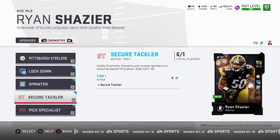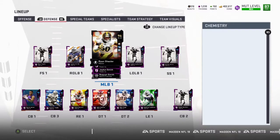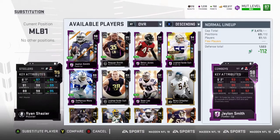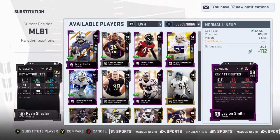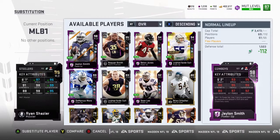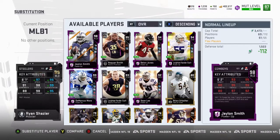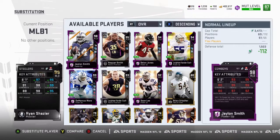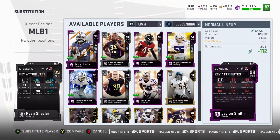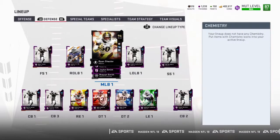Now let's look at his stats. 97 speed, 96 acceleration — people with a 99 right now on a theme team would be happy about that. 99 play recognition, 95 man coverage. His zone coverage ain't that great, that's why he got out of my way. 98 hit power, 98 tackle, 91 strength. He's 6'2" but we know that already. There he is — Ryan Shazier 99.